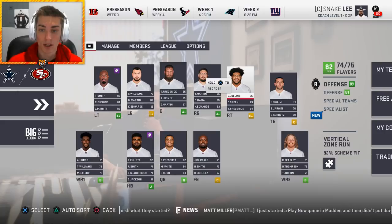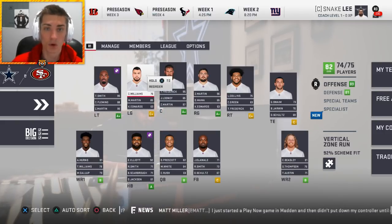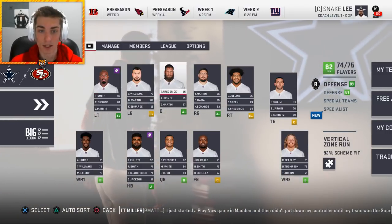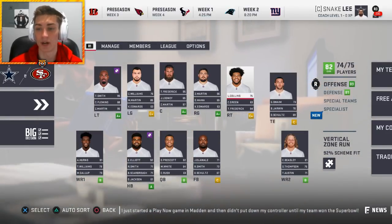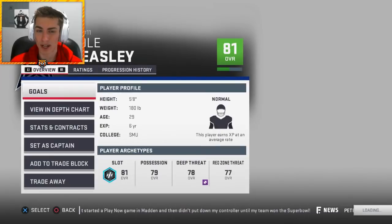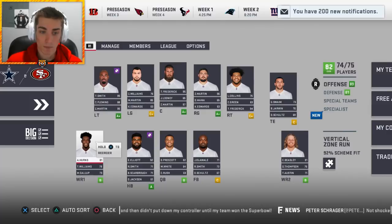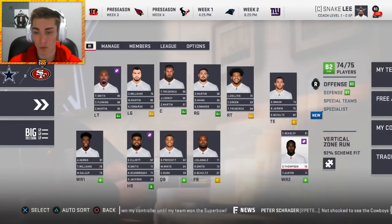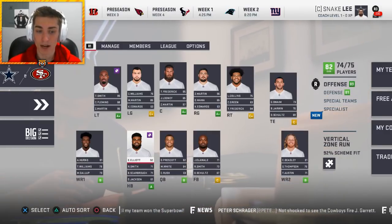Collins has played left tackle, left guard, and right tackle — everything but center. They also kept Connor Williams, a Texas guy from the top of the second round. Jeff Swaim is their starting tight end — if you watched my Giants franchise series, you know he might be the best tight end in the league. They also have Cole Beasley, who's about 29 years old out of SMU. Alan Hearns was brought over from Jacksonville, and they've got Terrence Williams as well.